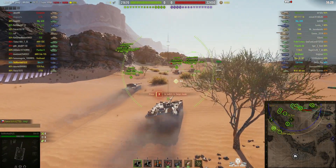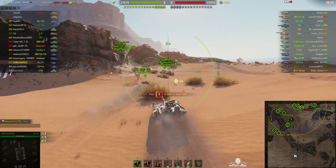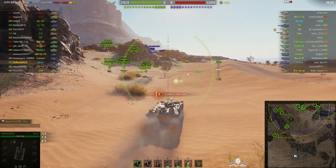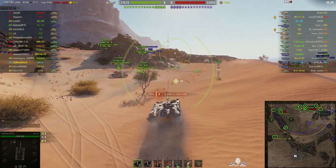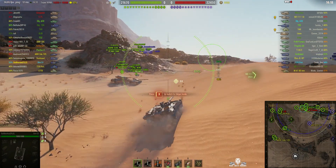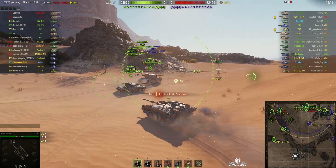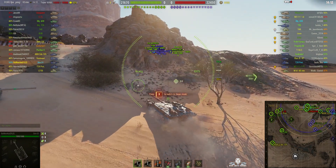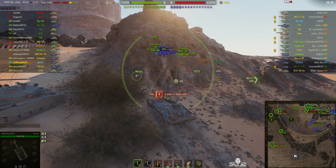Sly's taking the Stridsvagn S1 up into the northeast corner of the map. This is the first target at 249. The Stridsvagn S1 is actually one of the prototypes that was developed for the 103-0, which was supposed to be the first production version of the Swedish wedge.